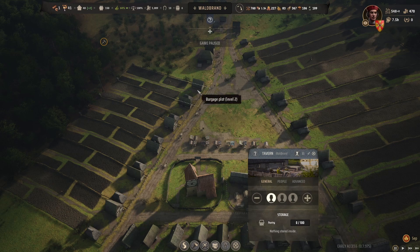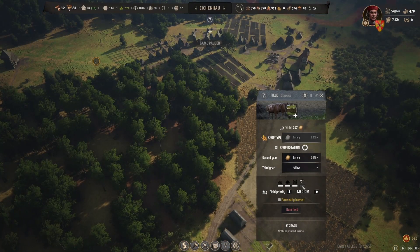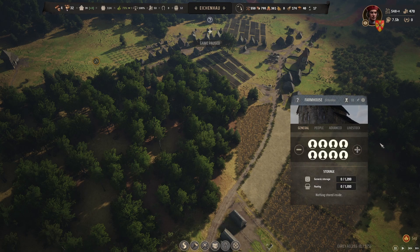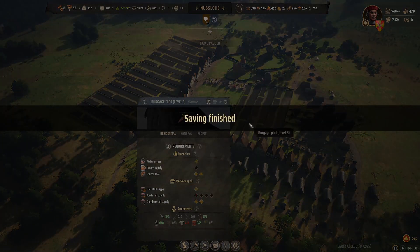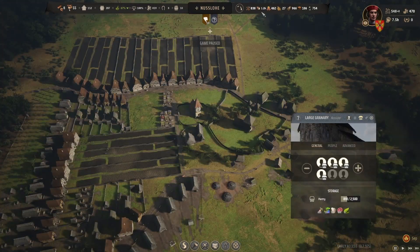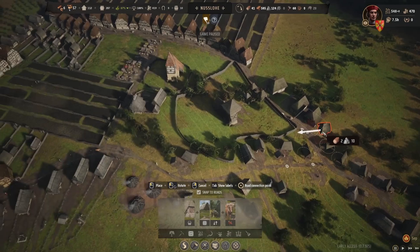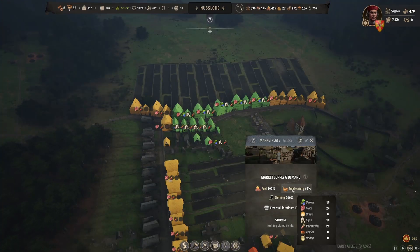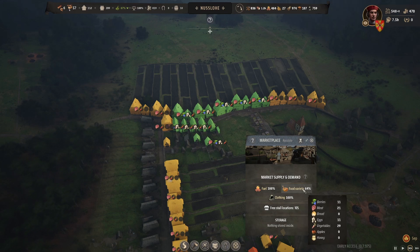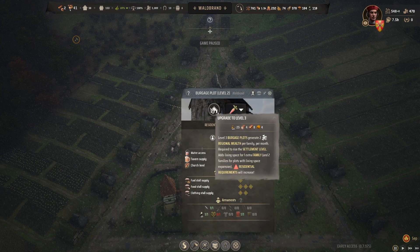I've got 78 ale here, so I'm going to get someone up in the tavern and upgrade what burgish plots to level three that I can. It is September, which means it's time to harvest down here in Ikenhow, so let's get a full farmhouse. There are 13 people that are upset — they're not getting any food. I've got tons of food, so maybe there just need to be more people in the stalls. Let's construct another granary so I can put more people in it to get more food stalls going. Food's already getting better — it's up to 61%.